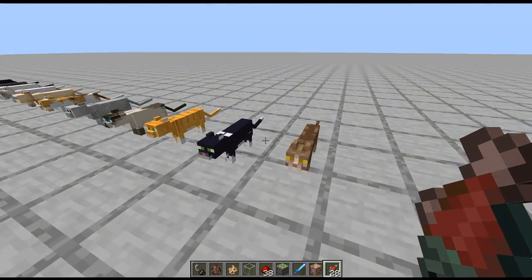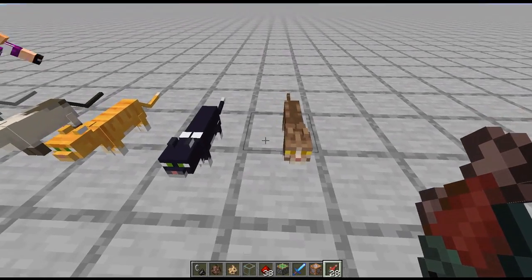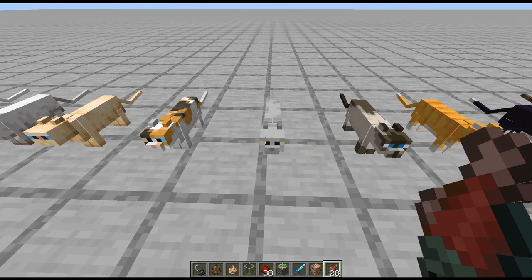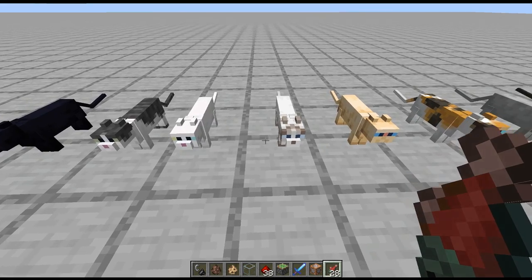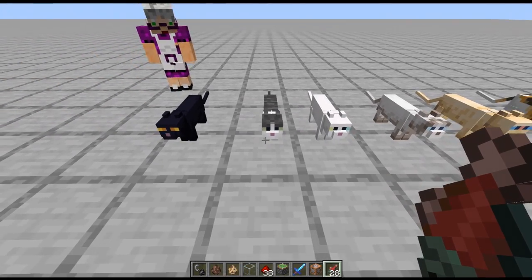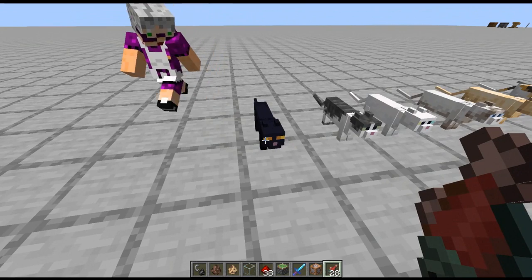There are 11 different types of cat variants. This one's Tabby, this one's Tuxedo, this one's Red, this one's Siamese, this one's British Shorthair, this one's Calico, this one's Persian, this one's Ragdoll, this one's White, this one is Scarcat which is called Jelly — a gray and white one. This last one is Black. These are also ones that naturally generate with witch huts.